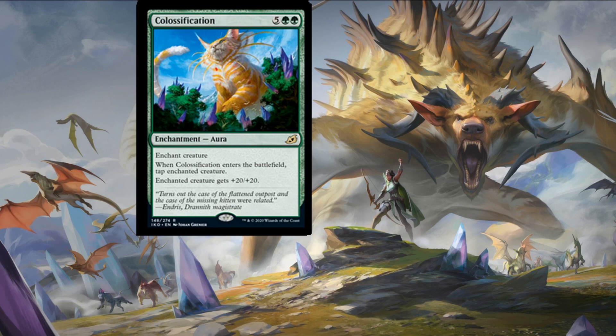Colossification costs five colorless and two forests for an enchantment aura — enchant creature. When Colossification enters the battlefield, tap the enchanted creature. The enchanted creature gets +20/+20. This is the biggest stat improver in the history of Magic: the Gathering. Stick this in a Jarad, Lich Lord deck or even fling it at your opponent. It does tap the enchanted creature, but if you untap with it and give it trample you could one-shot your opponent for seven mana — all in the form of a big cat.